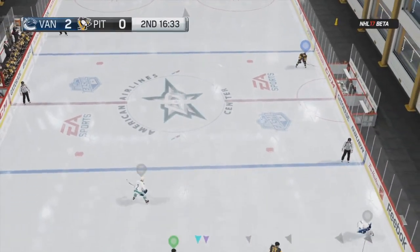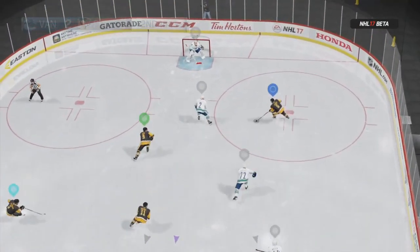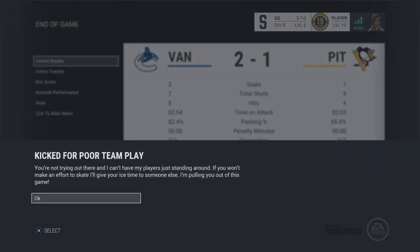Alright, so this next one is really interesting. As you can see, I'm cherry-picking like a mofo. I grab the puck, I shoot, I score, and I celebrate — and wait, what? Kick for two-part team play? "You're not trying out there and I can't have my players just standing around. If you won't make an effort to skate, I'll give your ice time to someone else. I'm pulling you out of this game." What? How does that make any sense? I just scored a goal!